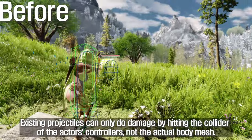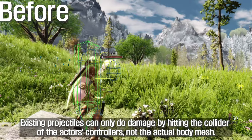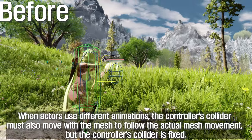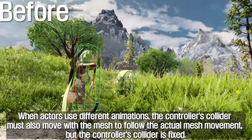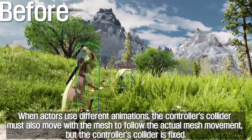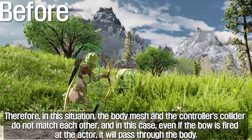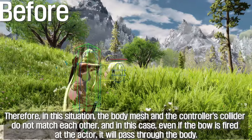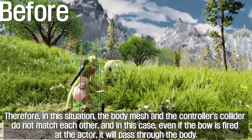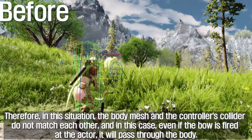Existing projectiles can only do damage by hitting the collider of the actor's controller, not the actual body mesh. When actors use different animations, the controller's collider must also move with the mesh, but the controller's collider is fixed. Therefore, the body mesh and the controller's collider do not match each other, and in this case, even if the bow is fired at the actor, the arrow will pass through the body.